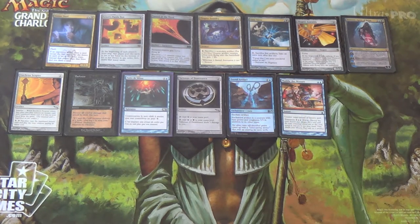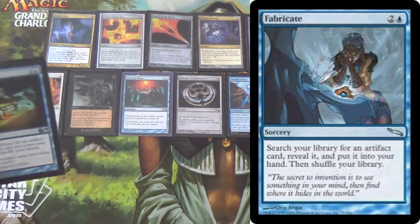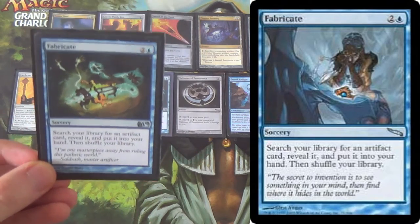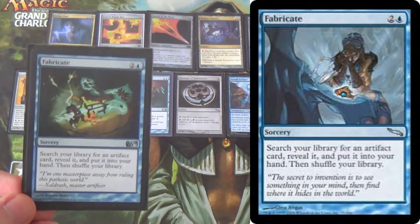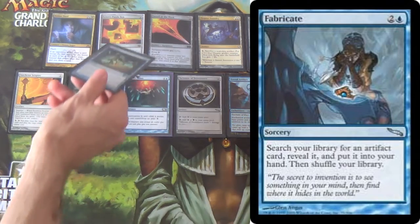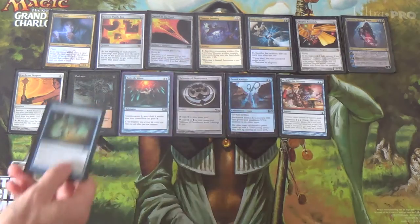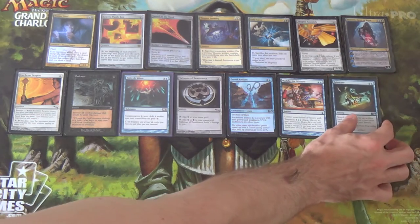For more tutoring we have Fabricate. If you need to tutor up your two-drops, get Muddle the Mixture; for everything else, there's Fabricate. If you need to go get Teferi's Puzzle Box when you have Notion Thief, or get Thopter Assembly when you have Time Sieve, whatever the case may be — use Fabricate.